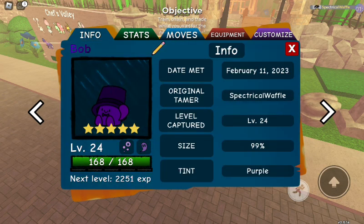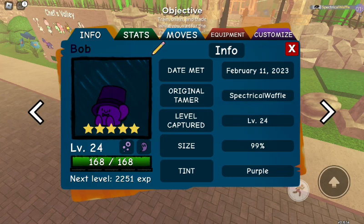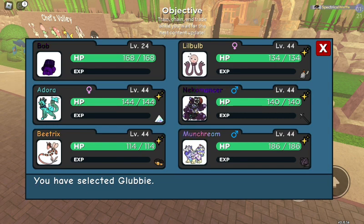Normally when you find a tint, there'll be a 1 in 14 chance of it having a tint bottle as its item. Unluckily, my glubby didn't come with a tint bottle, so yeah, that kinda sucked. But whatever. That's how you get tint bottles — 1 in 14 chance on a tint, anytime you encounter it.